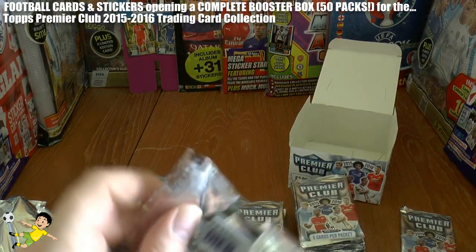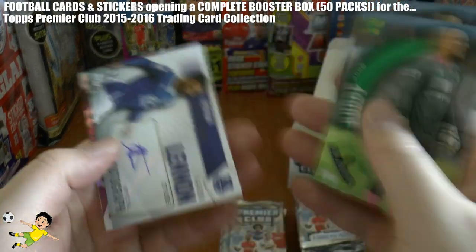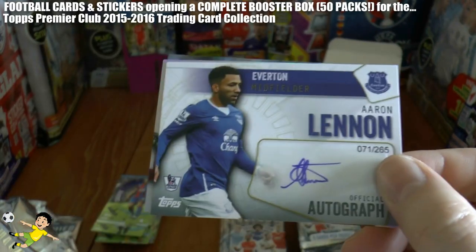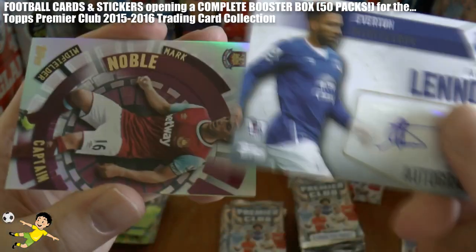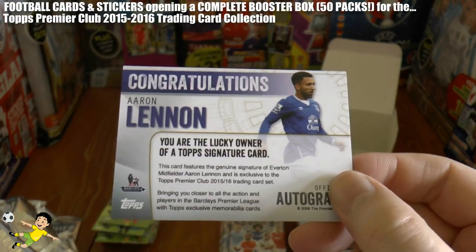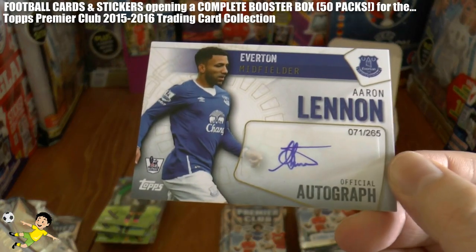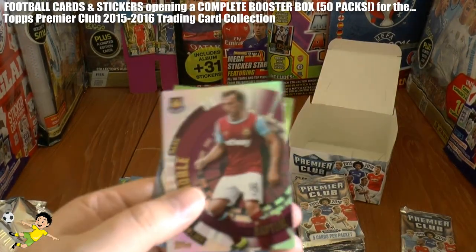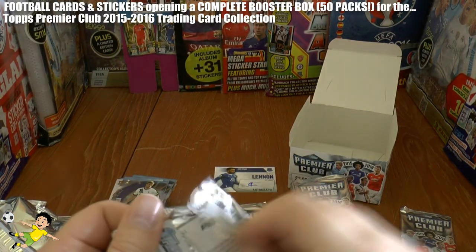Please let me know if you've been into a shop and found these on sale and used the trick to get a shirt card. And here's our first one — it is the Everton superstar Aaron Lennon, as you see there — Official Autograph, number 71 of 265. Aaron Lennon — that's a really nice hit there. They're alleging it's a genuine signature of the Everton midfielder. So that's our first hit of the box and we hope for another signature card or two shirt cards before the end.